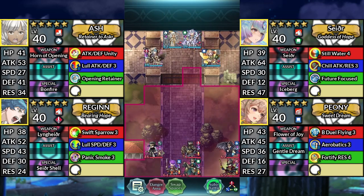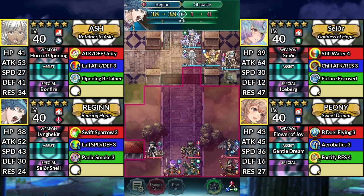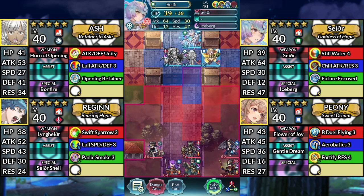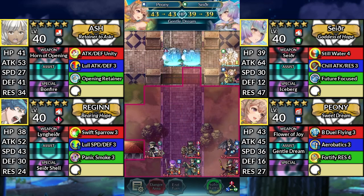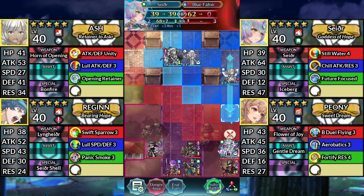For turn 1, move Ash down to the right. Move Regan to the right and attack the block. Then Canto to the left. Move Sather to the right of Peony. Move Peony below Sather and dance Sather. Then move Sather down and attack the blue Fafnir.